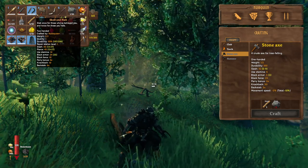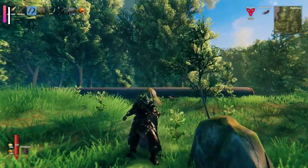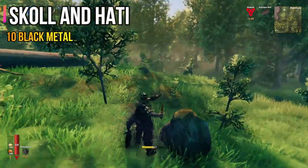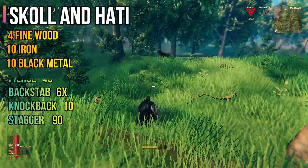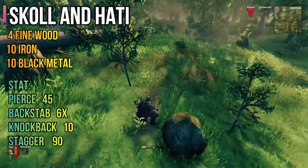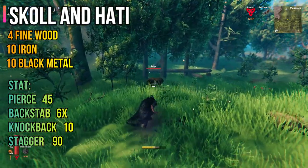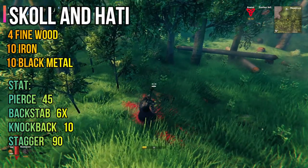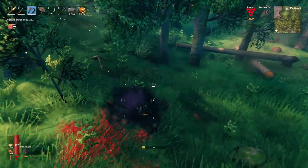This next weapon — when I saw it, I was like, I need to use this. Skull and Hattie. This is a dual-wielder knife. As you can imagine, the people that use these weapons are like assassin-type personalities. The primary attack is a very fast three-combo attack, but the secondary attack has the coolest pose in the whole game. Look at that — oh my gosh, it looks so amazing, and it deals pretty good damage too.